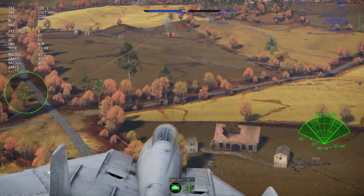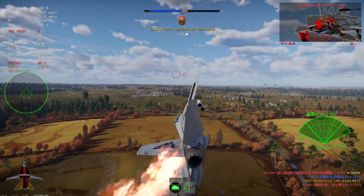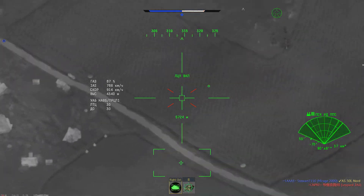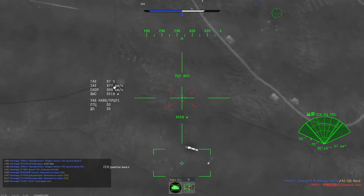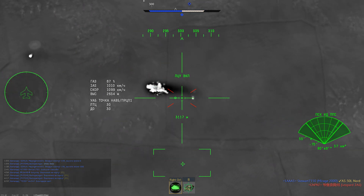К тому же уворачиваться от этой ракеты стало немного сложнее. По своему опыту могу сказать, что из четырёх пущенных ракет две почти всегда находят цель. Но всё-таки AIM-54C не самое страшное оружие. У нас также есть и AIM-7M Sparrow, и вот они-то, может быть, в каких-то моментах будут поопаснее.